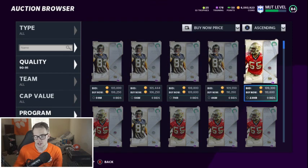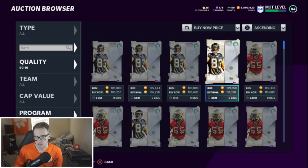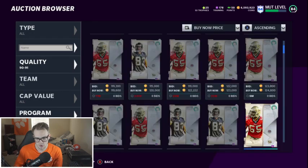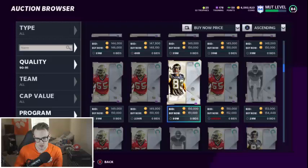First, these two right here — Vince Jackson and Derrick Brooks — do not pick them. They are trash. Vince Jackson is tall but too slow, and Derrick Brooks is literally good for nothing. So those two, definitely don't pick them.